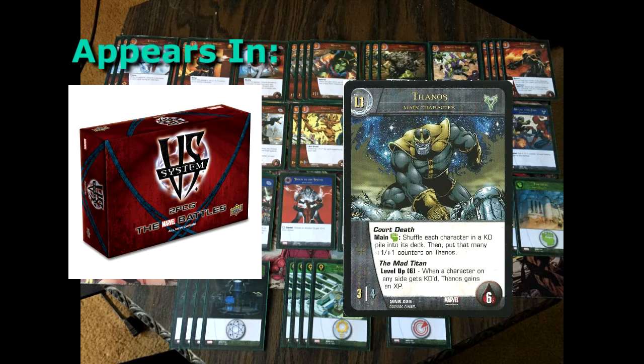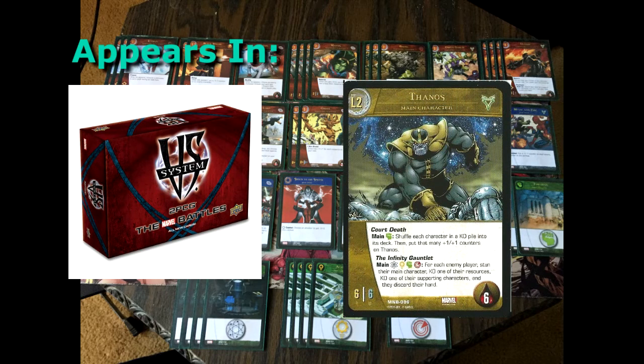The way Thanos levels up is through his Mad Titan condition. When a character on any side gets KO'd, Thanos gains an XP. Once he gets six XP, we get level two Thanos, in which he becomes a six attack, six defense, maintains Court Death, but also gains the Infinity Gauntlet.